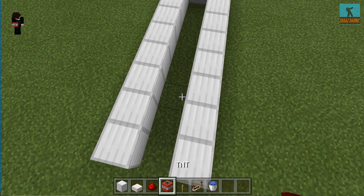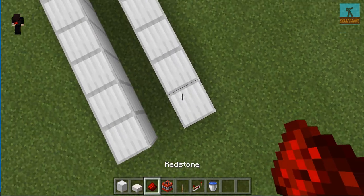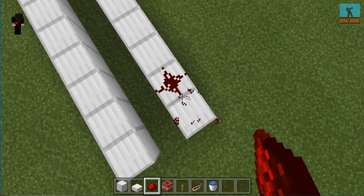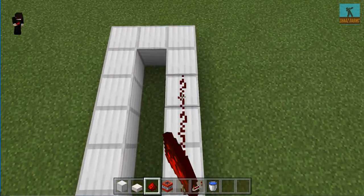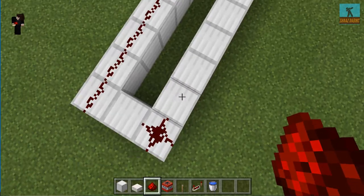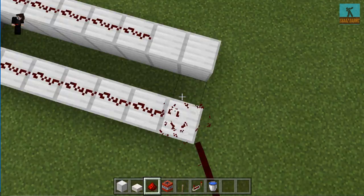All we do is just place some redstone. I destroyed these 2 — I placed them for no reason. Just go like that, then I go that, then I go do do do do, not that.